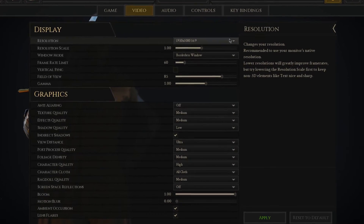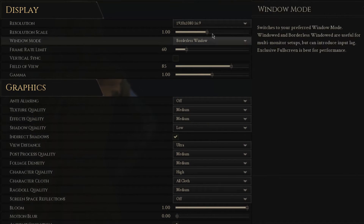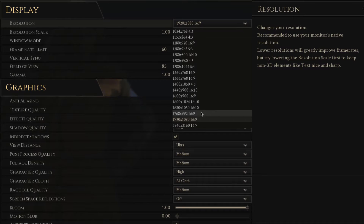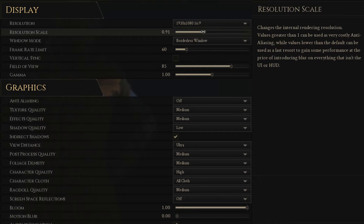First of all, leave the game's resolution to your native monitor resolution. If the game is unplayable with this resolution, then lower it one by one to see which one works best for you. The resolution scale will change the render resolution and blur some textures if it's set below 1. I suggest you try a value around 0.9.